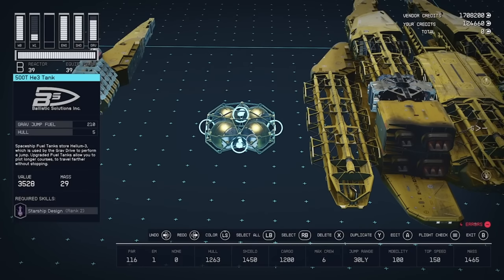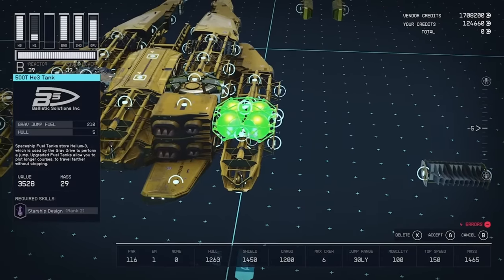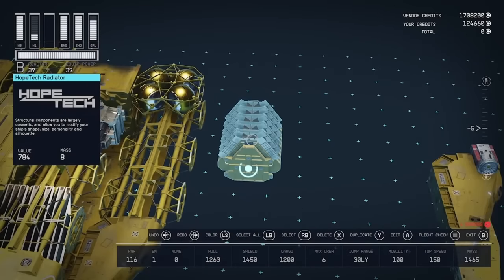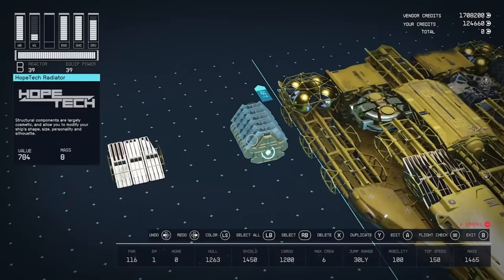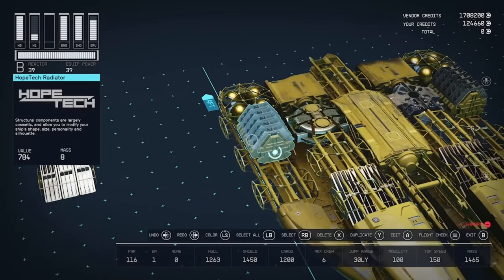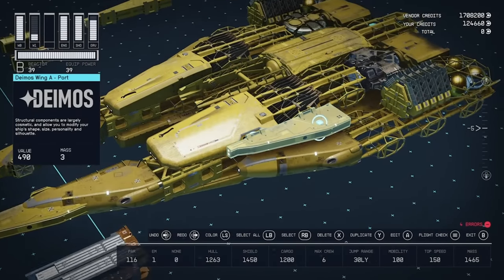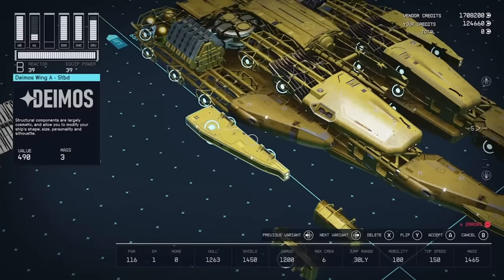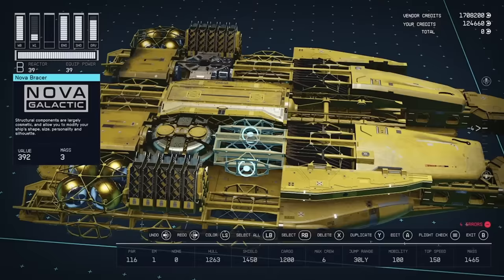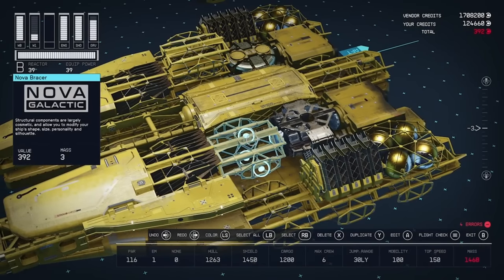Then add these 500 tonne helium-free tanks next to the engines, same again on the other side. Then in front of that we've got these Hope Tech Radiators on both sides. Now take these Deimos Wings and pop them on the side of these Braces, same again on the other side. There's another drop-down glitch, so just dupe this Brace and pop it up — same again here.